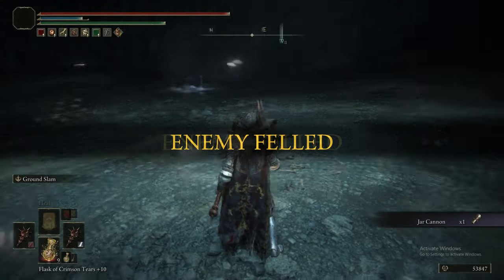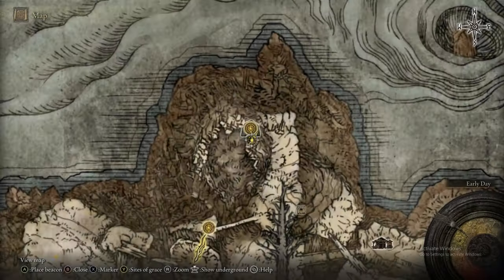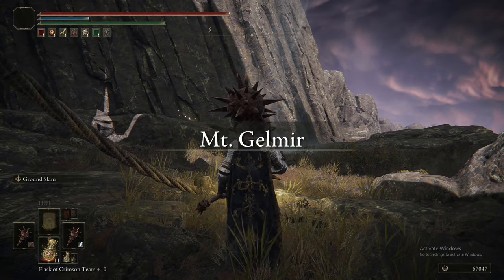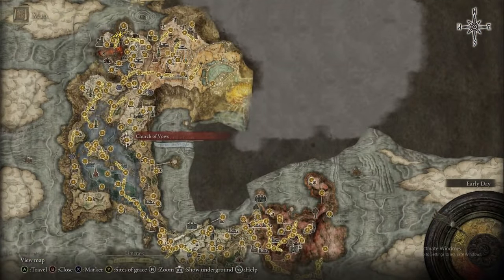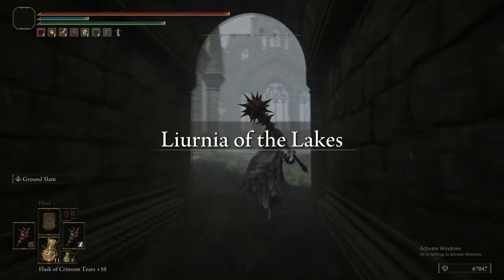For that we get the Jar Cannon. The Jar Cannon — not a bad weapon at all. Doesn't have much in the way of scaling, but if you meet its base stats you can slap any kind of Great Bolt in there and it does very respectable damage. Apparently we are coming here because we are going to get Black Flame Blade.